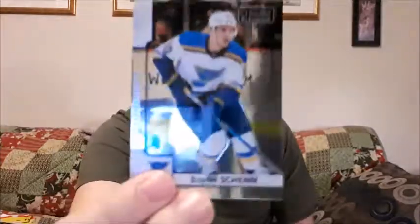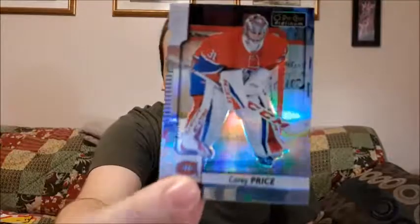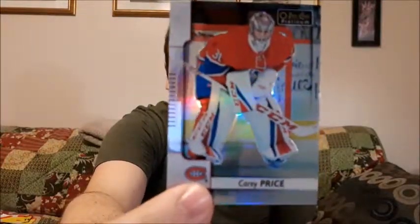Pack number two: Brayden Schenn — I might mispronounce some names, if I do just let me know. Pretty good one right here. Austin Matthews — I'm not a fan of Toronto but that is a pretty good pull right there. Here is another one: Carey Price. I'm a fan of Carey Price, I do love goalie cards, so this is a great pull for me. And Kevin Hayes. Not bad right there with pack number two; I didn't get a big hit but a lot of it can go in my personal collection.